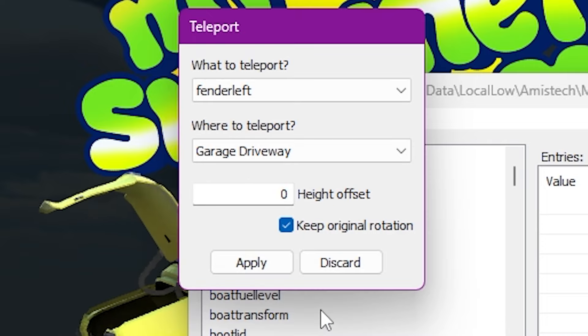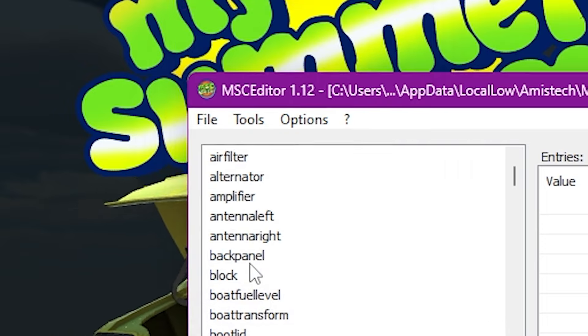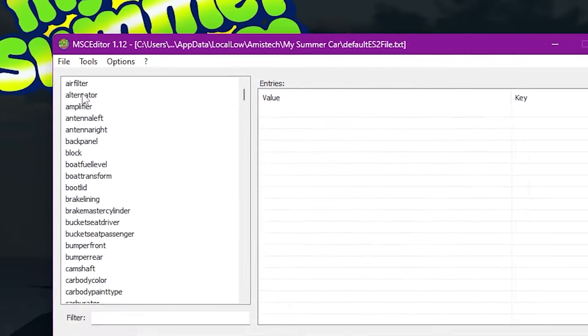If you would like to still provide some sort of lore-friendly way for the teleportation, teleport the object to the landfill. This means you'll still need to go to the usual place you would find lost parts to pick up. If you're feeling lazy, teleport it to the end of your driveway, save the file and enjoy the rest of your finish line.